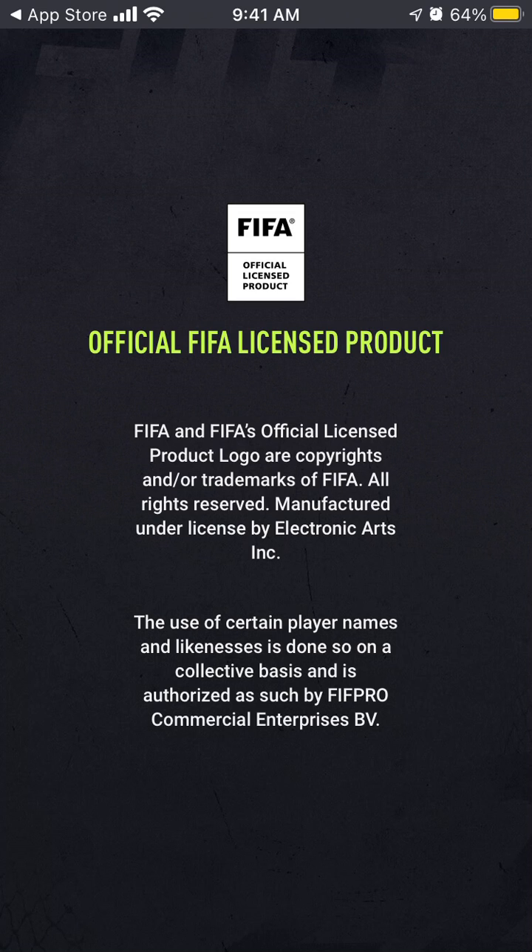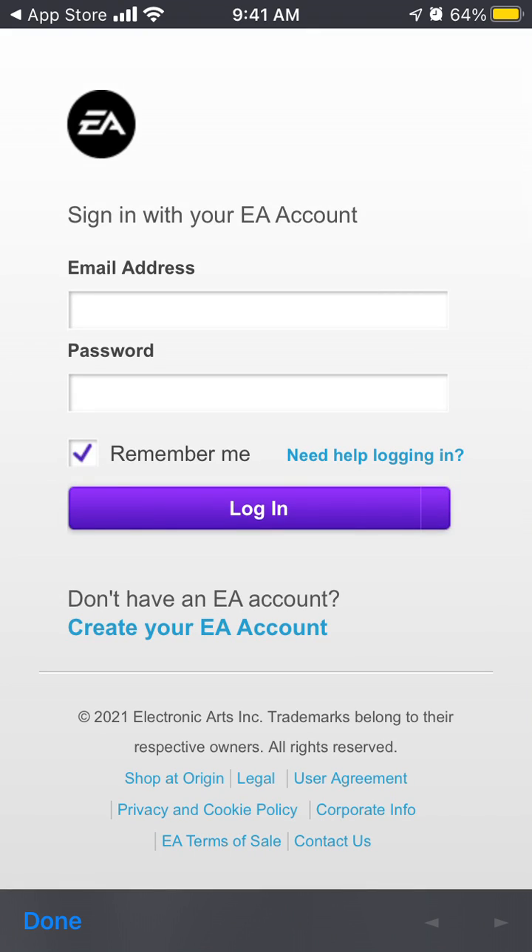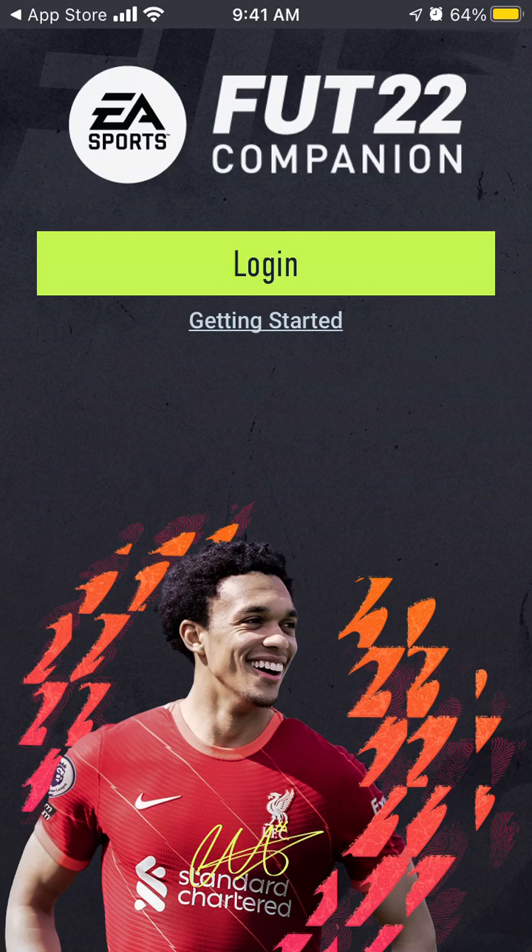So this is the FIFA 22 Ultimate Team app — this is the one you need, because there are some other apps that don't do exactly what you need. You need to sign in with your EA account, or you can just get started and create your account from here.